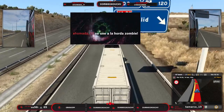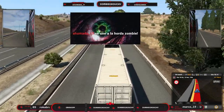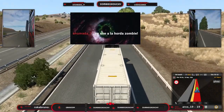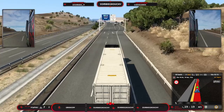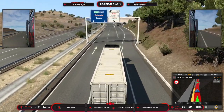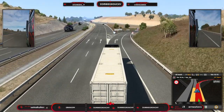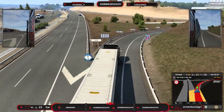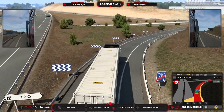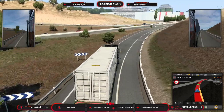Buenas noches Gcam. La verdad que mis primeras impresiones me está encantando. Acabamos de pasar hace un momento por Galicia, por Ourense, y la verdad que la entrada a Ourense la hemos pasado un poquito de pasada porque estamos haciendo un trayecto desde Vigo hasta Valladolid. Me ha parecido una auténtica bestialidad. El único problema es que lo hemos hecho de noche, y evidentemente este juego de noche pierde muchísimo en esta versión 1.40.